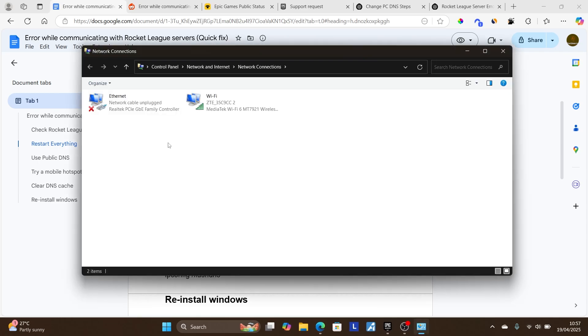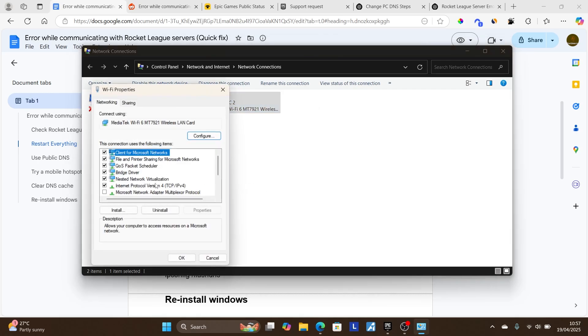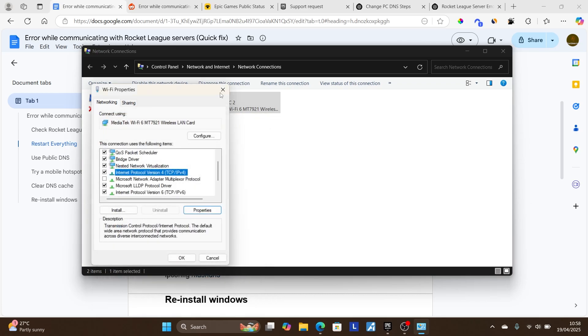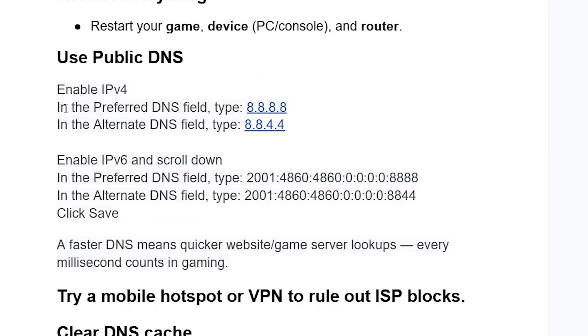Once the Network Connections page opens, right-click on the network you are using — Wi-Fi or Ethernet — and select Properties. Select Internet Protocol Version 4, then click Properties. Choose 'Use the following DNS server addresses' and fill in the details: preferred DNS 8.8.8.8 and alternate DNS 8.8.4.4.